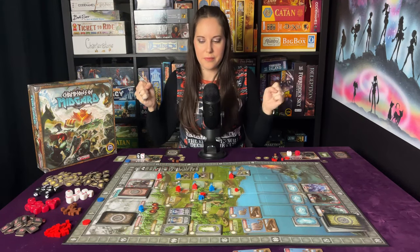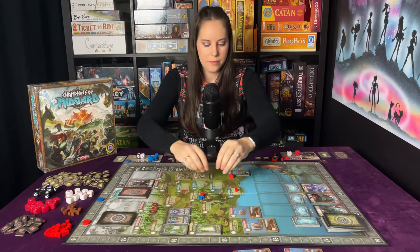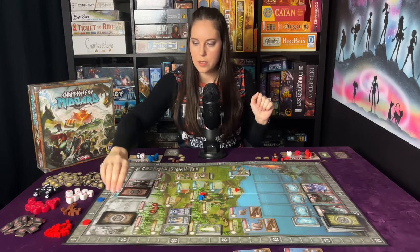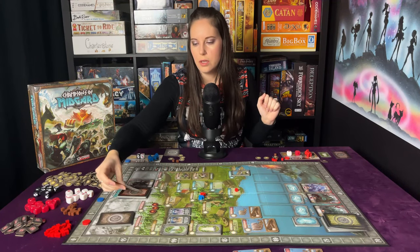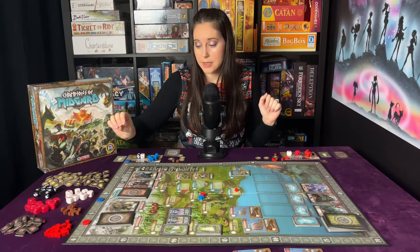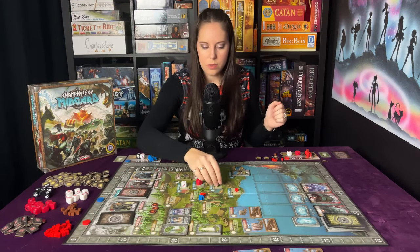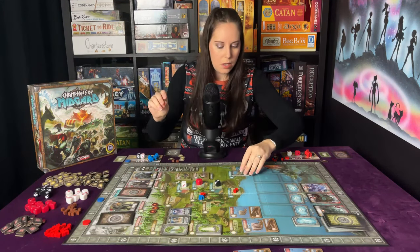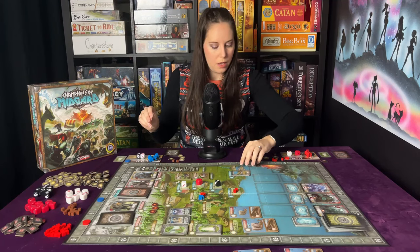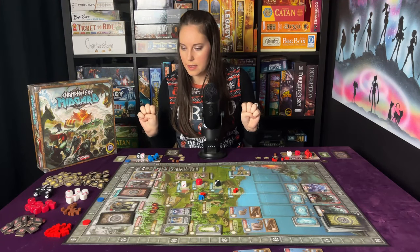That was round one. Let's move our marker to round two. Replenish: we've got a new troll worth three glory, a new draugr worth six — and it's a yellow one. New white, new red, new black, another food. A new merchant ship has entered the bay, and you get two axemen. I believe that's all the setup.